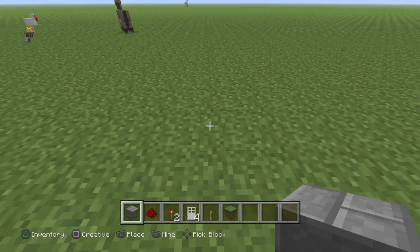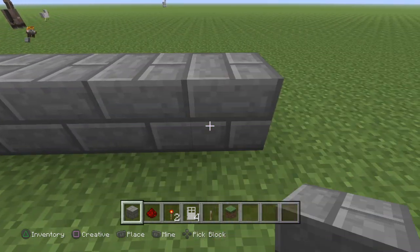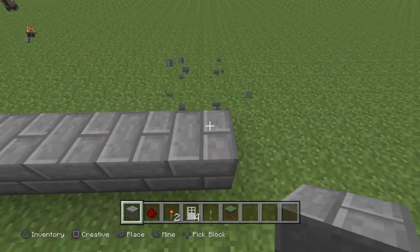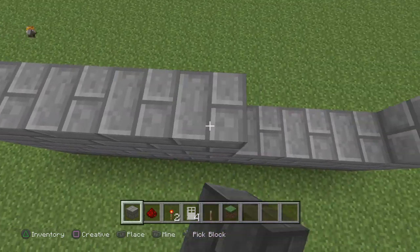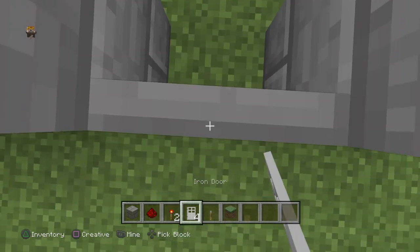So you're gonna build nine in length — one, two, three, four, five, six, seven, eight, nine — and you're gonna build it up three blocks: one, two, three. Now you're gonna get your iron door and place it like that.